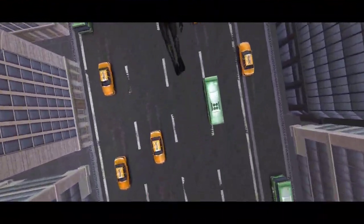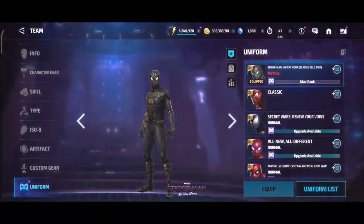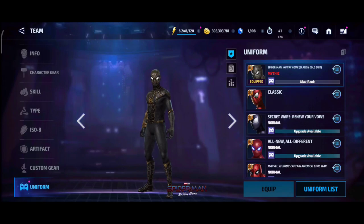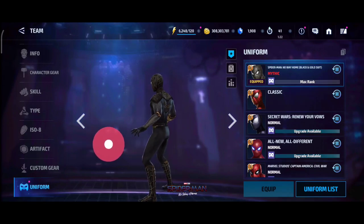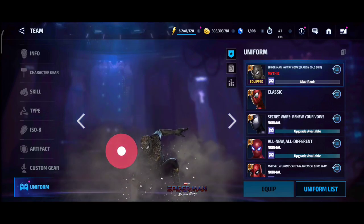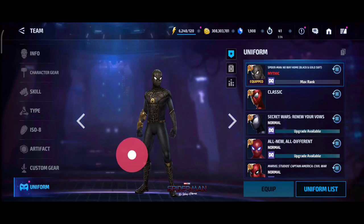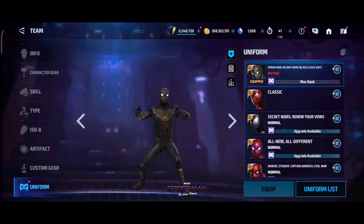Hey guys, it's your boy V back with more Marvel Future Fight content. Today we are taking a look at the Black and Gold Suit Spider-Man — I will not tell you the custom gear, I don't know — and we are going to be going against the Mephisto Stage 35 with the build that I had.